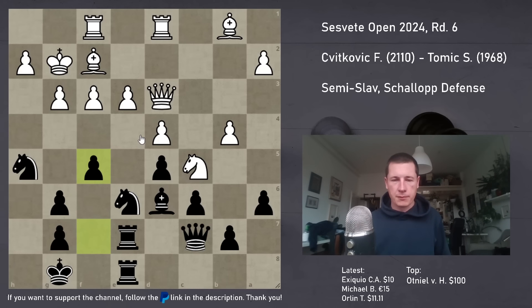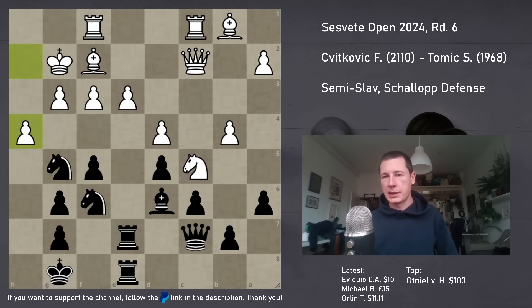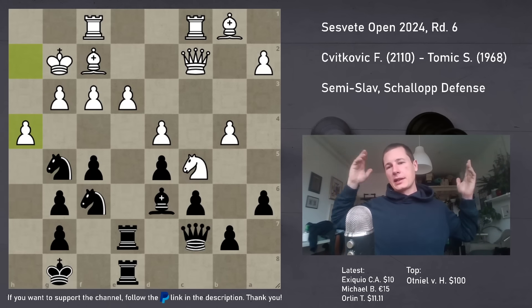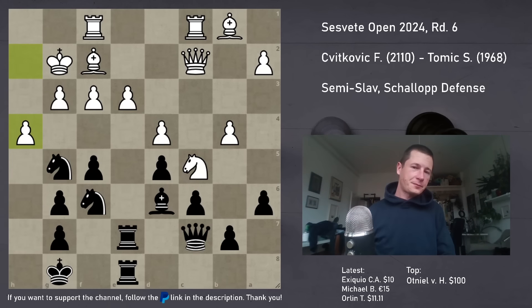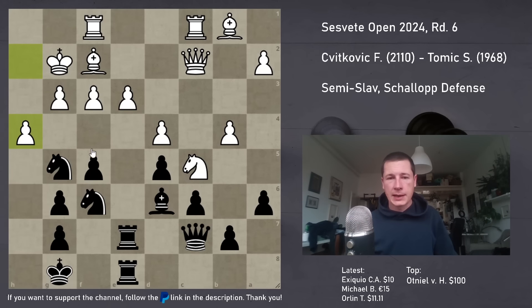I was still hoping for g4 at some point - the same trick I showed you. He played Qc2, I played Nf6. Rc1, Ng5. And in this position he blundered - he played h4. Pause the video - this is basically black to play and win.